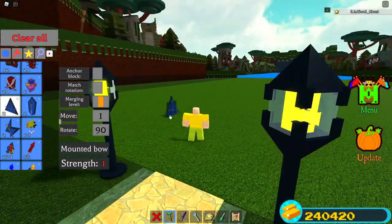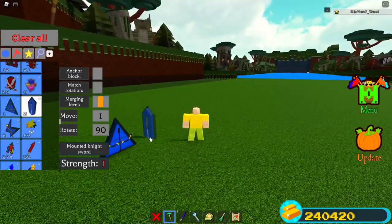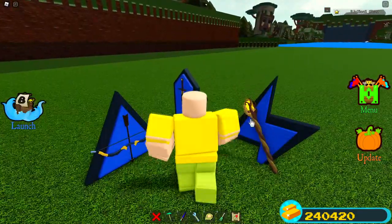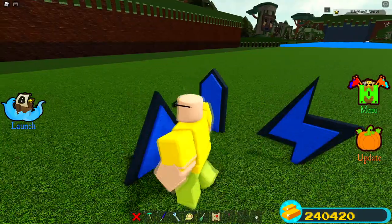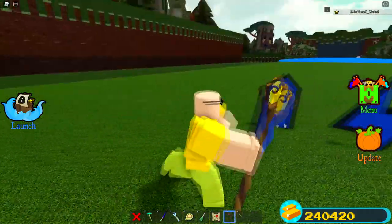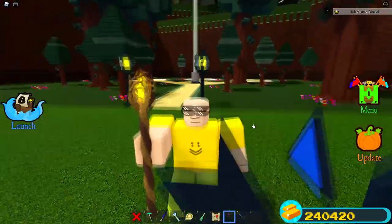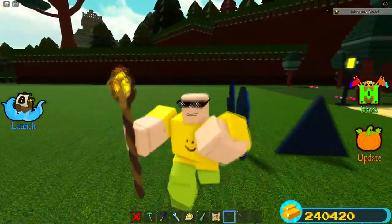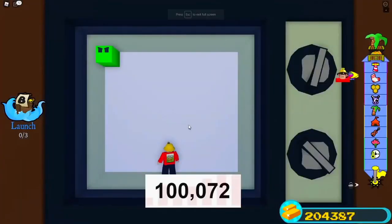Not only do you get another chest, but you also get some free items — these items right here. You can get a new staff, a new sword, and a new bow. The staff is actually really really cool — just got revamped not too long ago.